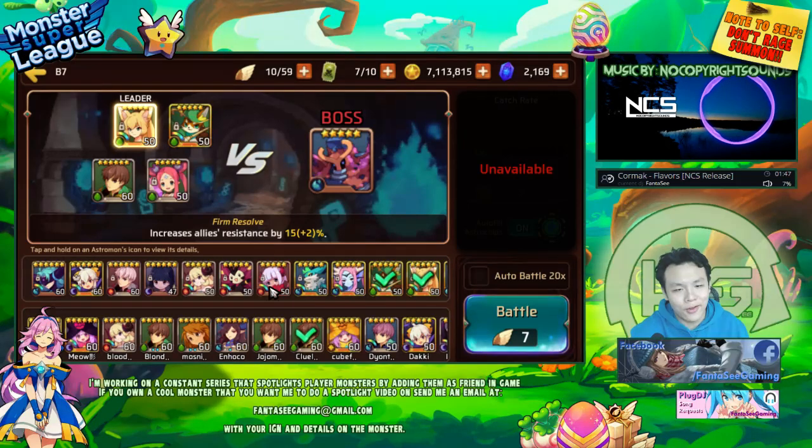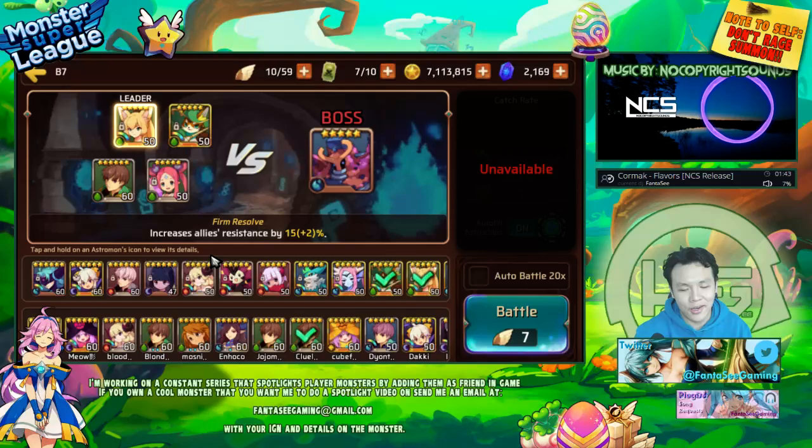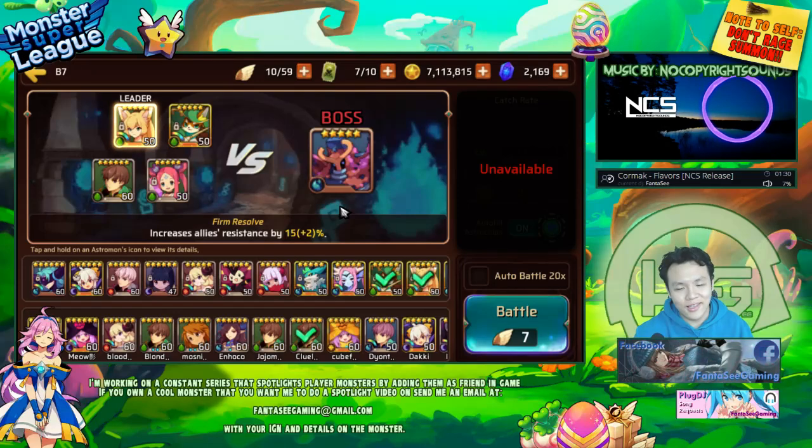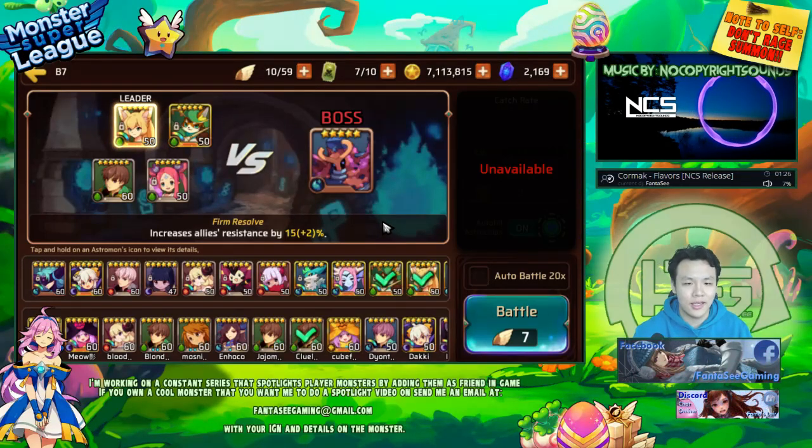I decided to try him out in Gollum's B7 because he is wood, and usually I do it in Star Stone but Star Stone is fire, so I guess it might be more appropriate to try him out in B7. I happen to use these two as armor breakers for most of my spotlight videos, and I put in one more healer, so this full wood team should work for a B7. We're just gonna go in and test out his damage and see how well he does.